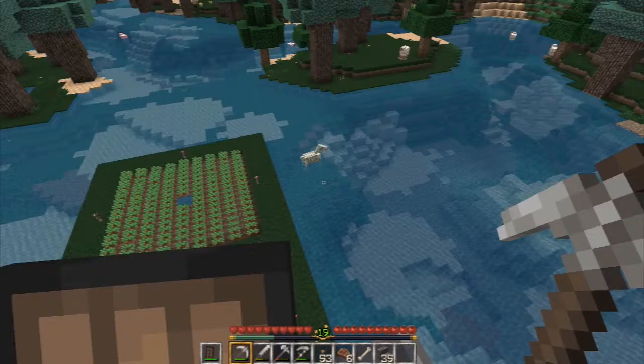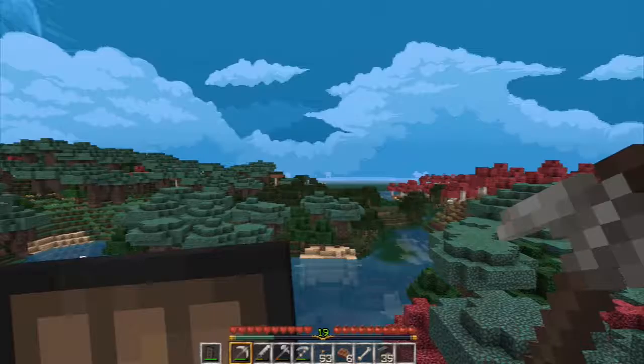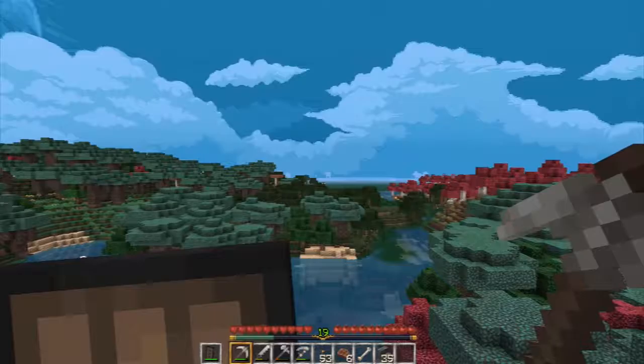Thank you all for watching and I will see you all next time. I can see the village room here and I think I found something new over there. Let me tilt the camera so you can have a better look. You know what that is? That's a witch's hut in the middle of the swamp. Next time.